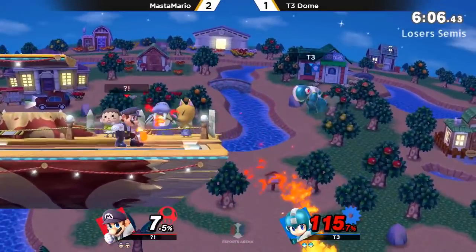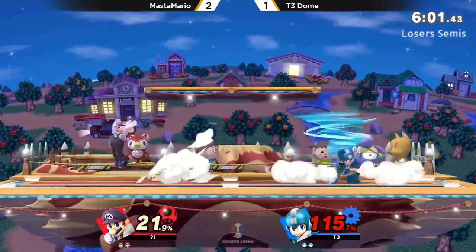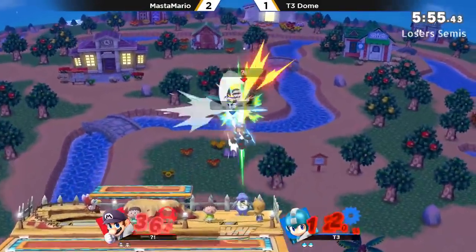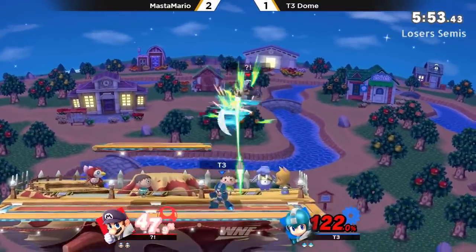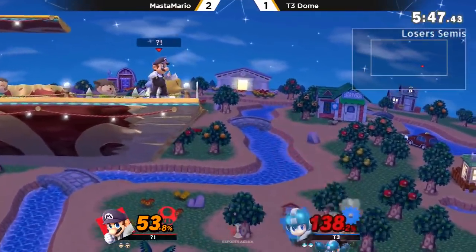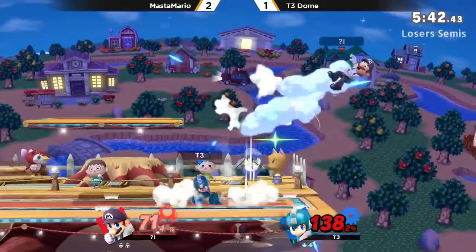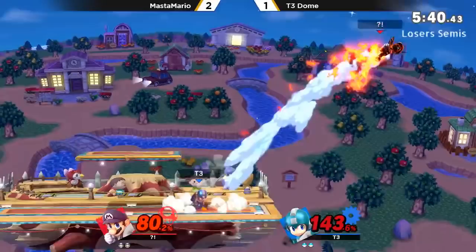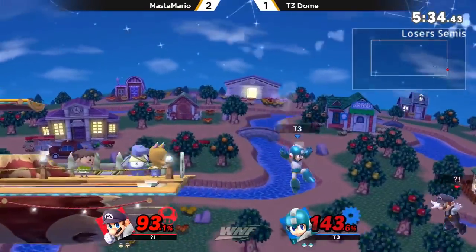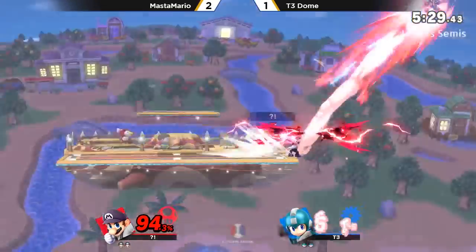That was great DI from Dome — Mario not really able to get anything after that one. Not able to get the up air follow-up — that would have been so good for Dome since it pops him up, he's able to harass Master Mario with more up airs. That's big damage, forcing a panic situation from your opponent. Directional air dodge again — that's actually a nice buff for Mega Man, because in that situation in Smash 4 you're just dead.